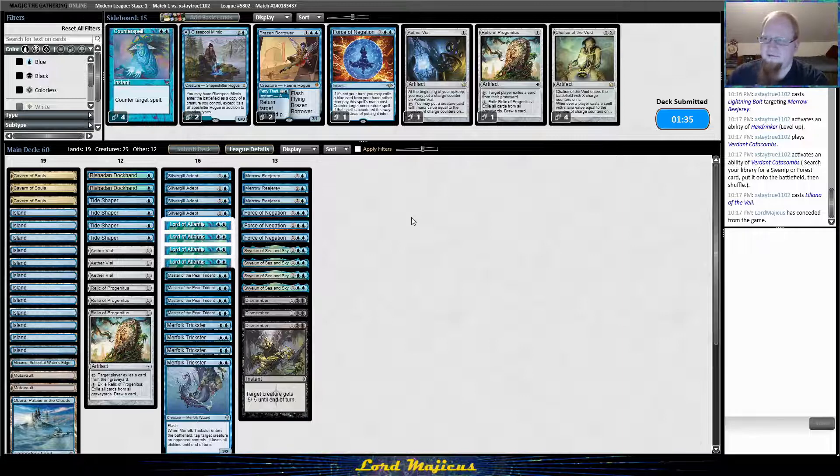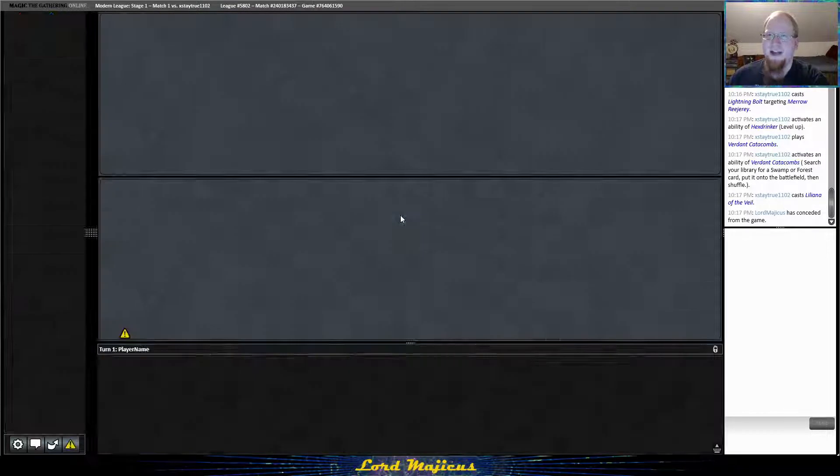It was rough — there's not much we could really do there. The hand was not nearly good enough to beat what they had, especially on the draw when they have a mana dork on the play. That's a beating — it's like the good old glory days of Jund when they had Deathrite Shaman.